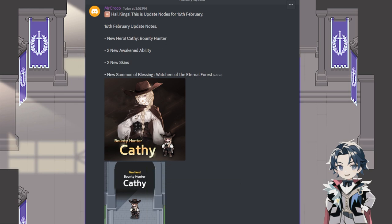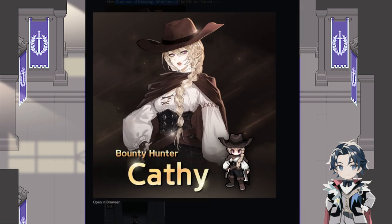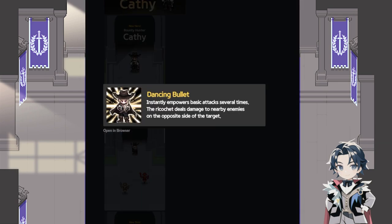All right, February 16th — the new update, Raid is about to begin. It is a new hero! New hero: Kathy the Bounty Hunter, like a gunslinger — I always wanted a gunslinger, she looks awesome. Two new awaken abilities — Kathy and I believe Nabella — two new skins, and of course a new blessing. Kathy the Bounty Hunter, she looks like a mercenary, a lot like Barjory.